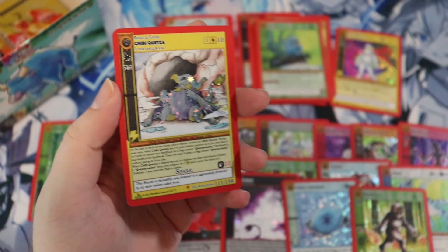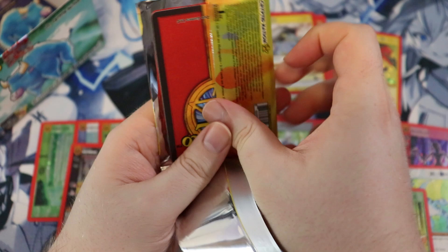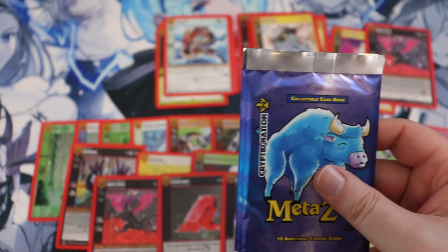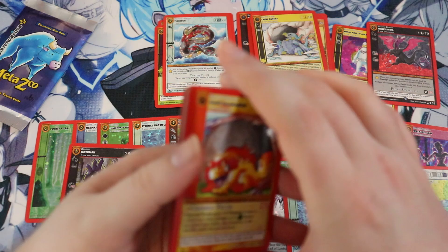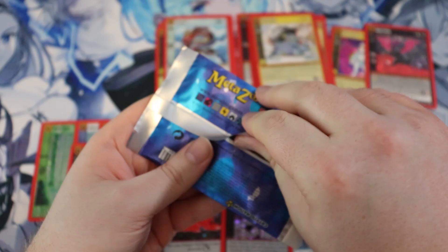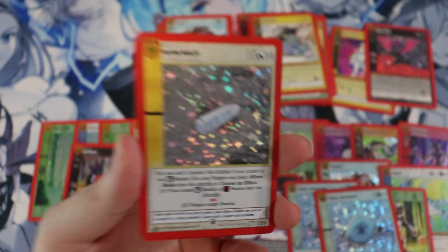Brought back down to earth with a Chibi Quetzal — still cute though. Come on, chupacabra — I need it for my dark deck! And then — another Jersey Devil! No way, oh my god. Two more packs left. The giveaway box was great, but look at this thing! Another full hollow — my third full hollow Eternal Snowflake. I've lost for words.